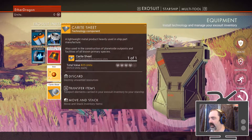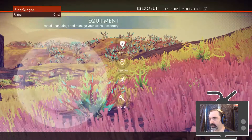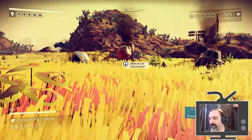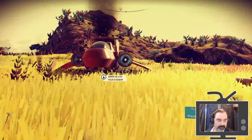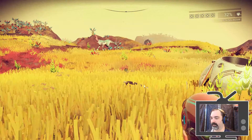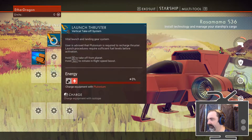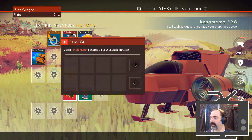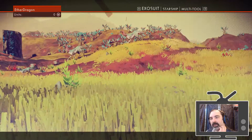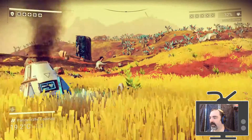I can send these all to my ship already. I have other things to send to my ship too. With that done, let's see about repairing our launch system. In order to charge the launch thrusters we need thamium, but while we're here on this alien planet we should do some exploration. I need some carbon as well. I have fixed the analysis visor, which now allows me to scan things.